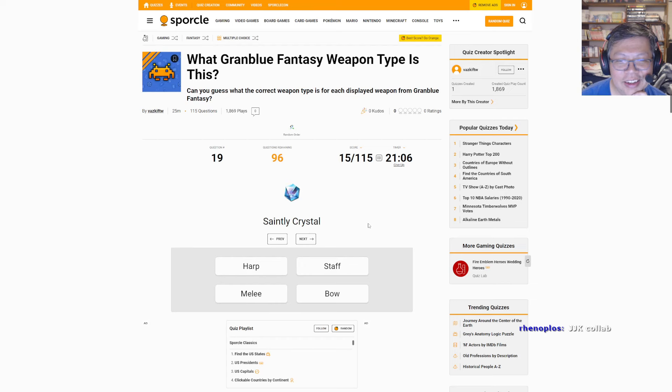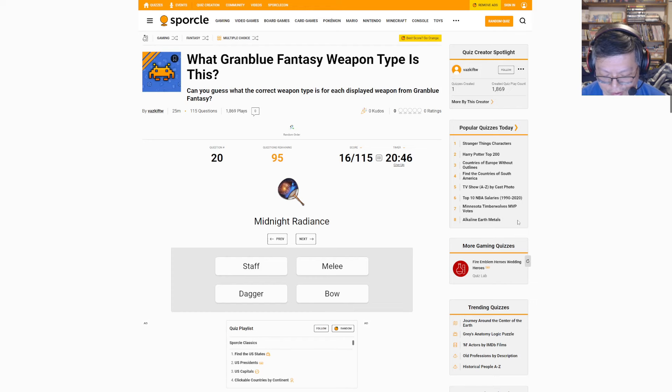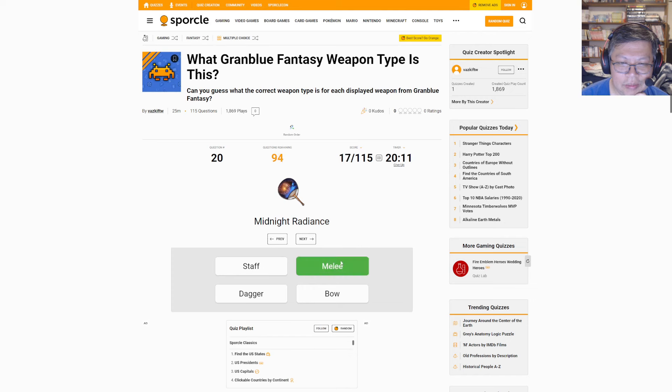We'll find out, it probably isn't here. Saintly Crystal — this is Holiday Lily, should be a staff. Midnight Radiance — that's Yukata Jessica. I'm leaning dagger, I was thinking melee. I know the other Uchiwas are melee — the Vera one is melee, those are specifically meant to be two-handed. The Uchiwa for Pina Colada is also melee. I'm hitting melee. I don't think this one's supposed to be two-handed though. Melee — it is melee.